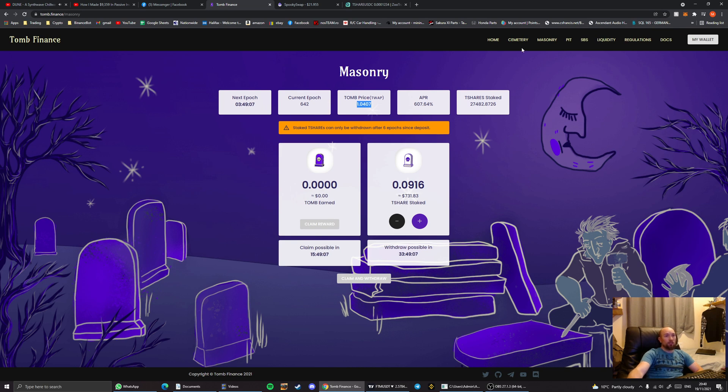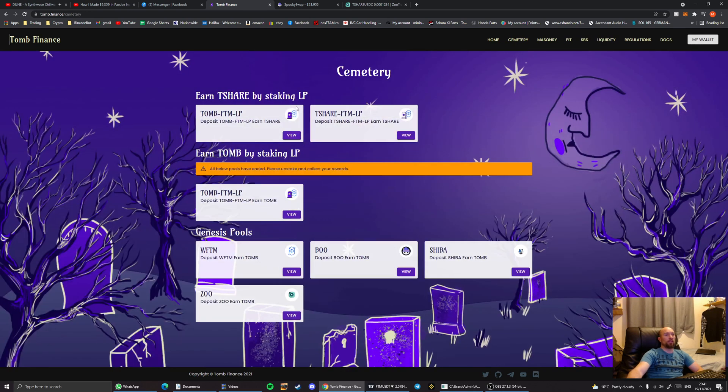Going through the other pools before explaining how to get your money in: this one is 607%, which works out to around 1.7% per day. When you go into the cemetery, the two pools you're interested in are the top two: the tomb-phantom liquidity pool and the t-share phantom liquidity pool. All the pools at the bottom are old — the statement says these pools have ended, so just ignore them.